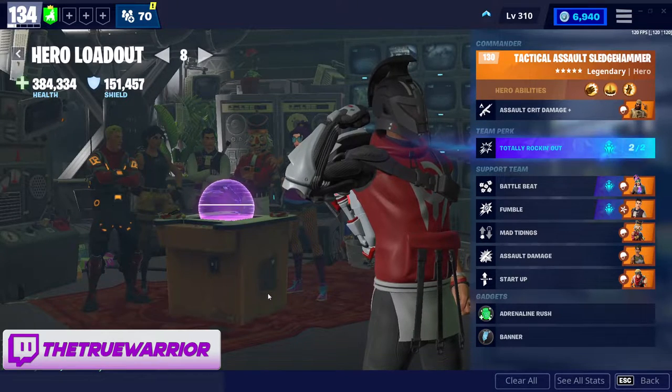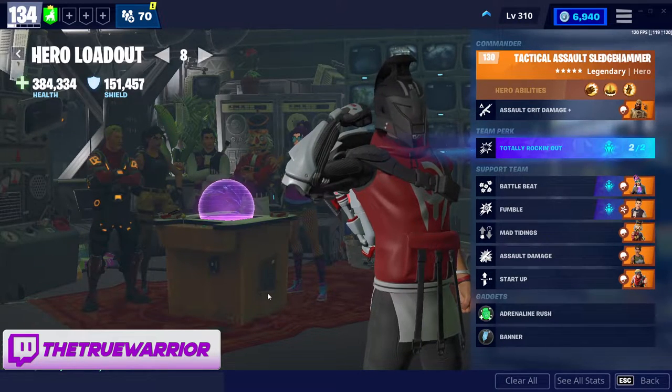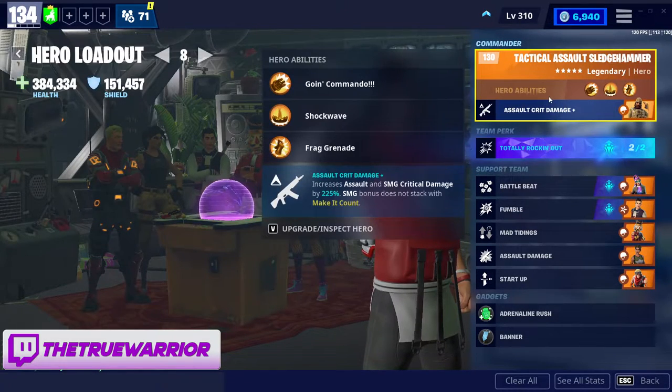We have Tactical Assault Sledgehammer in the commander slot, and I really like him — I'm so excited to have finally gotten him. When I was playing Save the World, there were many times it was off and on and I just never played at the right time to get him. His ability increases assault and SMG critical damage by 225%, which really increases the damage output, as you'll see in a bit. We're going to focus on the critical side to maximize this perk.